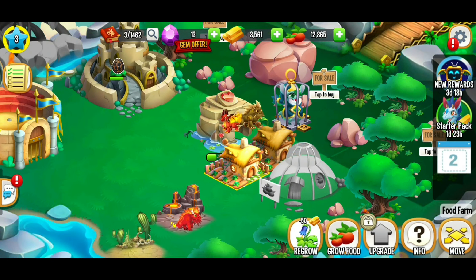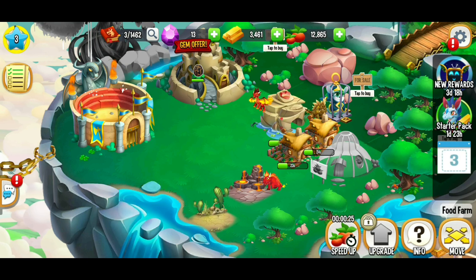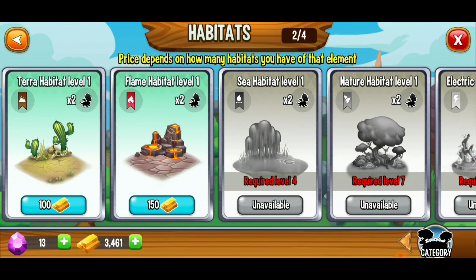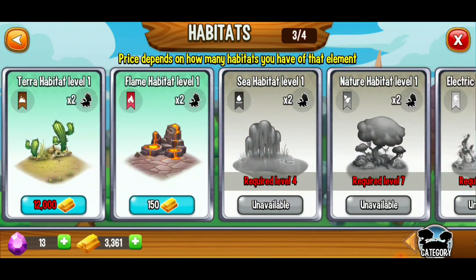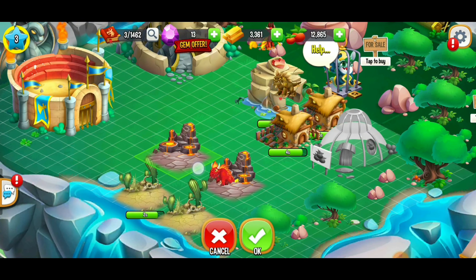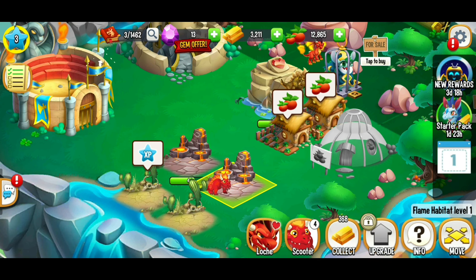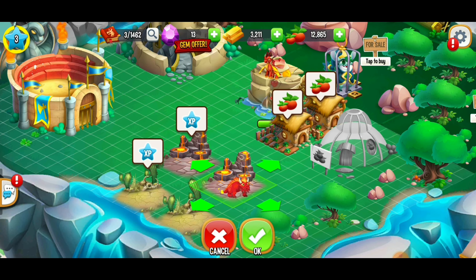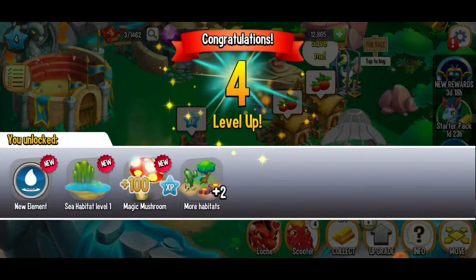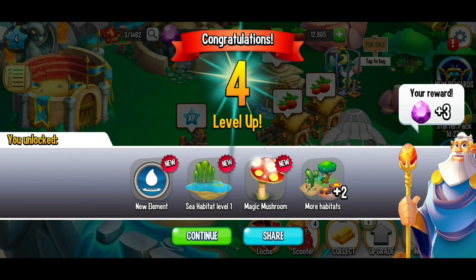We're going to collect that food and regrow. We're slowly but surely making progress. Going back to the shop, I'm going to get another terra habitat and place it next to my other one, and also get a flame habitat. You can always move buildings using the move button in the bottom right corner. If the placement is red, you don't have enough space; if it's green, that's a perfect spot. Our habitats are done and we just leveled up to level four.